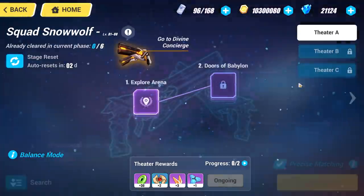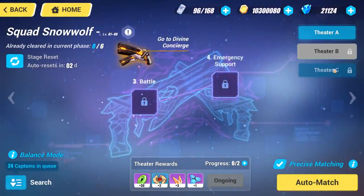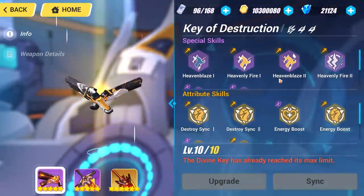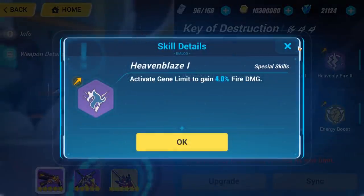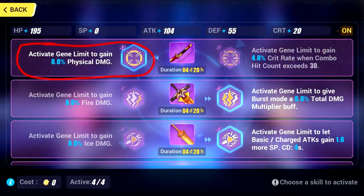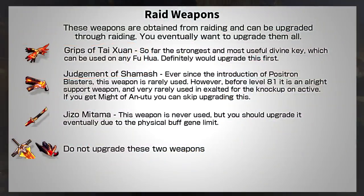Next, let's talk about Raid weapons. You should do Raid if you see it as a new player — all the weapons here are free to upgrade and use. However, pretty much all of them are fairly weak. The real reason to upgrade Raid weapons is the passive and active buffs you unlock, which apply to any fight, giving you permanent buffs. Of all the Raid weapons, the only one worth mentioning is the Grips weapon, which is a Gauntlet. It gives a small total damage multiplier buff and is basically the best free-to-play weapon for any DPS-type Fu Hua.